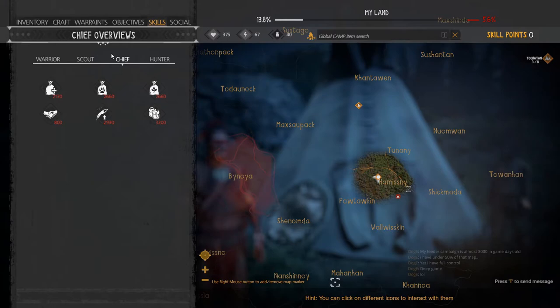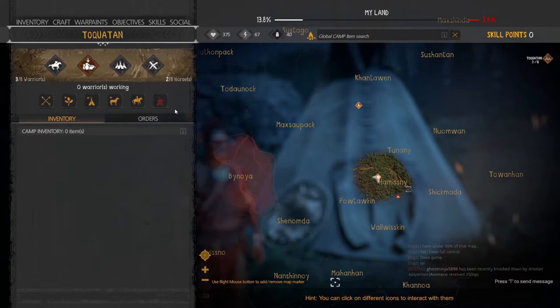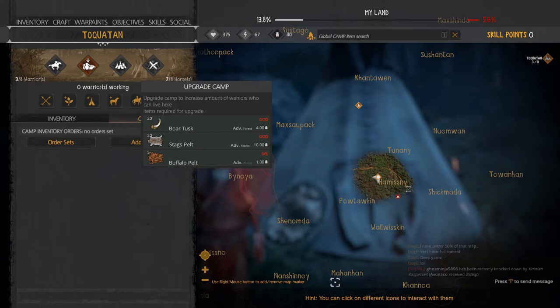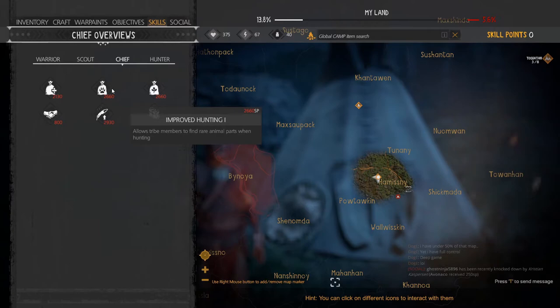You can see this in my other series as I go through a full play-through and walk-through of an entire resistance. Improved Hunting allows your tribe members to find rare animal parts when hunting. Once your camps are at least Tier 2 and have enough men to send out on orders, you can direct them to pick up more advanced materials — things like Boar Tusk, Stag Pelt, and Buffalo Pelt. The higher-tiered camps eventually need Stag Horns and Buffalo Horn at Tier 3 Improved Hunting.